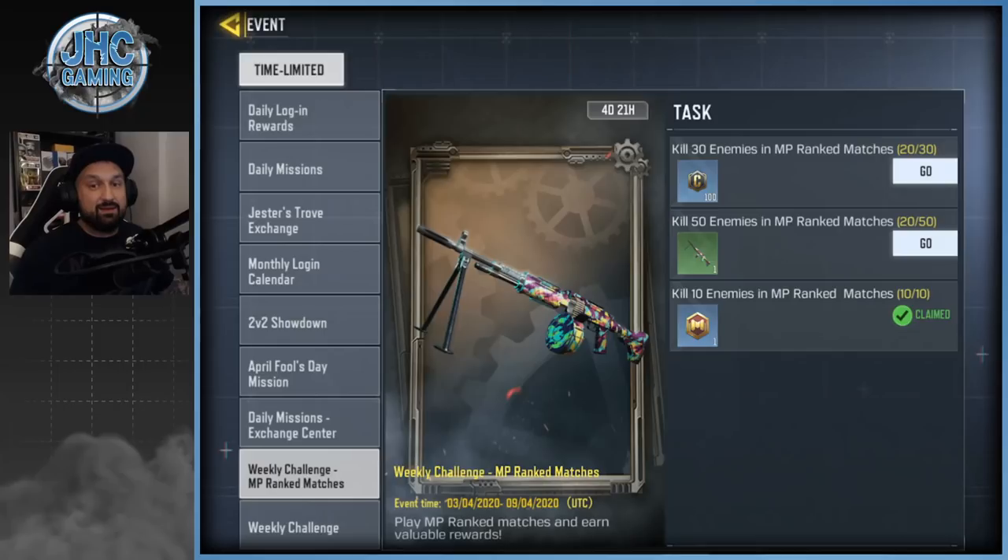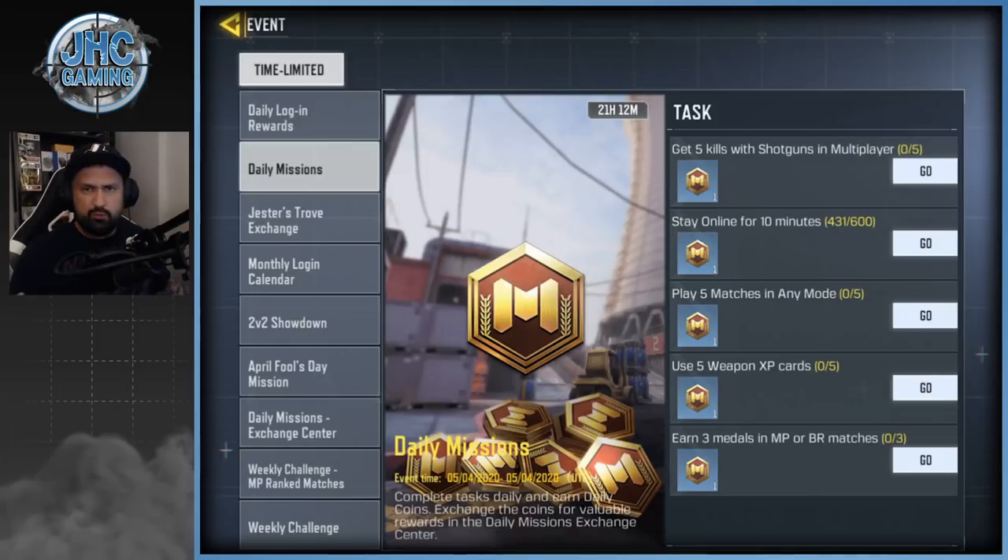Some guys messaged me yesterday — for some reason the daily missions showed up super late yesterday. Don't know what happened but they're back, and we do have some daily missions today: five shotgun kills, stay online for 10 minutes — pretty much done already — and play five games, use XP weapons, and earn three medals.